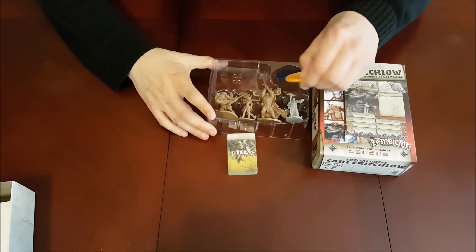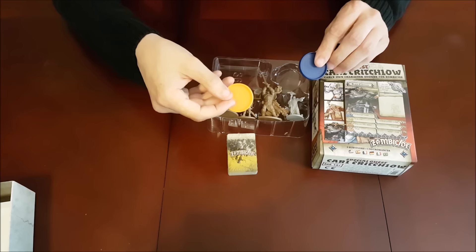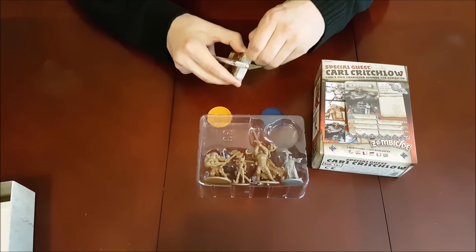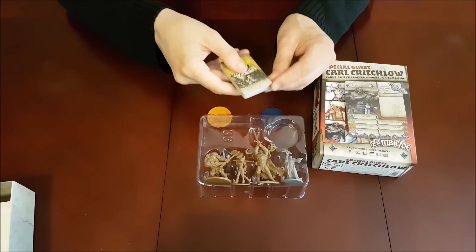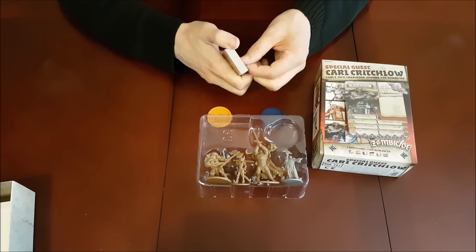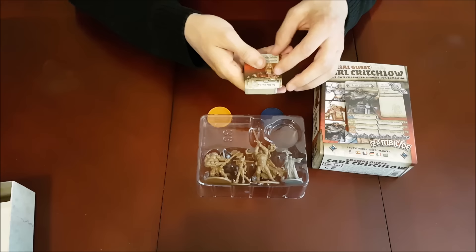Two of the heroes, Thrud and Black Current, came with their own bases because they are the size of or bigger than the Abomination. The new Necromancer is named Tu-mi-ku-pa — at least that's how I think you say it — and his extra rule is that when he spawns he brings the standard Abomination with him.